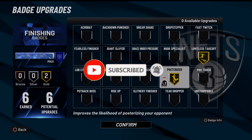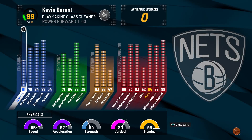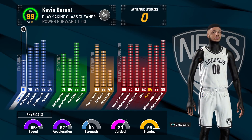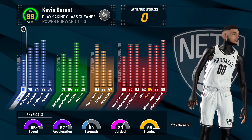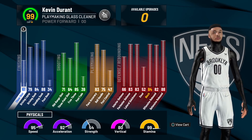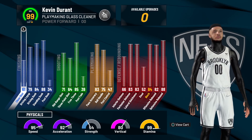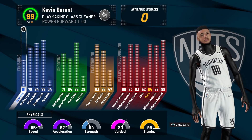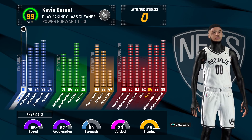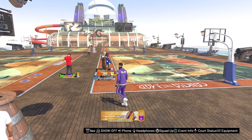This is all the badges - Limitless Takeoff, Posterizer. Y'all know Limitless Takeoff is the best finishing badge in the game. You just fly to the paint. This is the stats he got. He chose a 75 ball control. He chose to get more of a big, more of the center side of it. But it's still able to ISO and we still going to ISO with it. We still going to do our thing with it regardless. But you can tell this is more geared to be a center than a guard. But we still got Slash and Take to get contact dunks, etc.